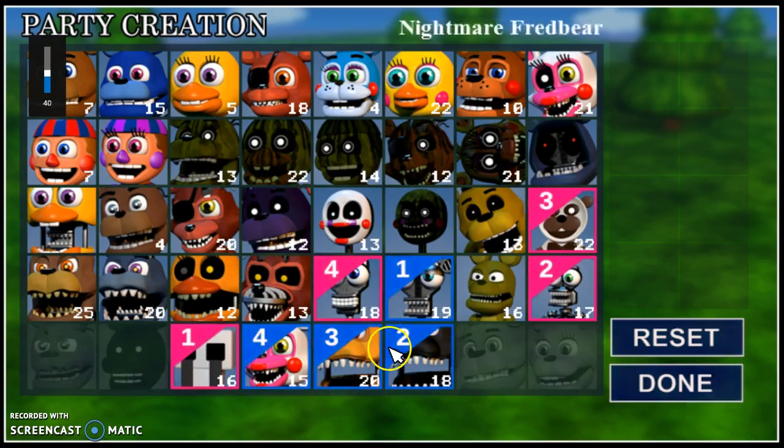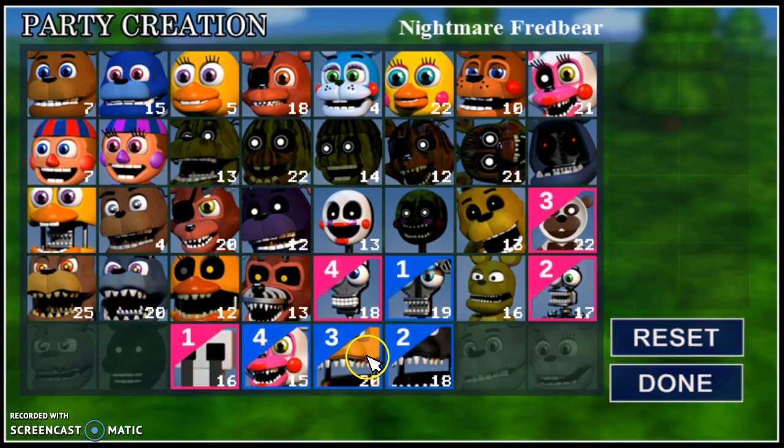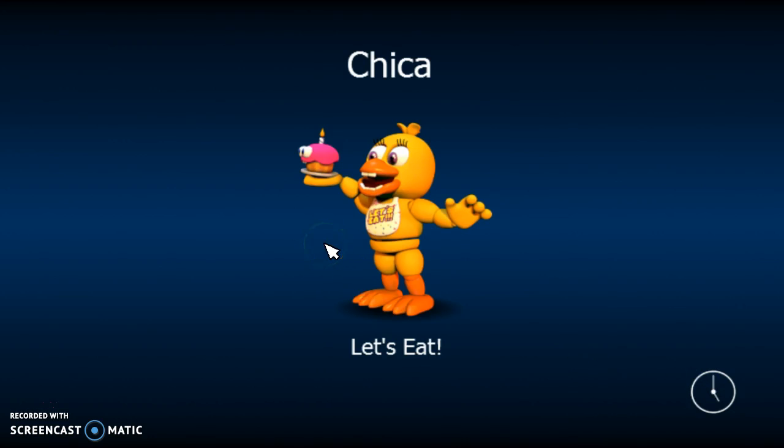I'm going to turn down my sound a little bit. So these are the guys I use: Crying Child, Funtime Foxy, Nightmare Fredbear, Nightmare, Endo 01, Endo 02, and Endo Plush. And Paper Piles - because they are really good. So let's get right into it.